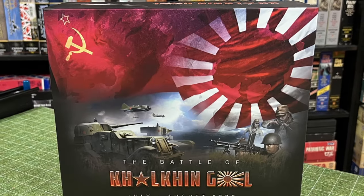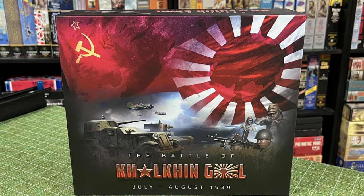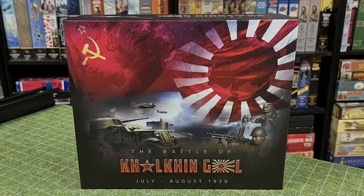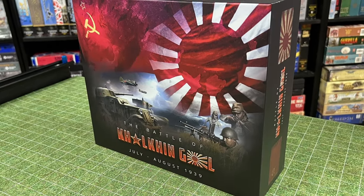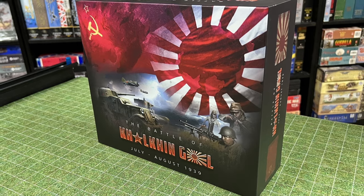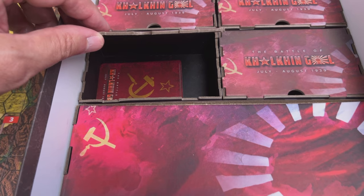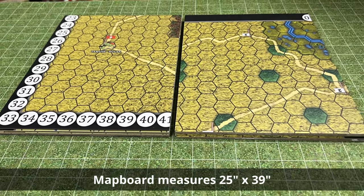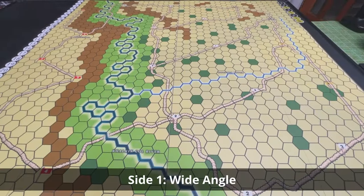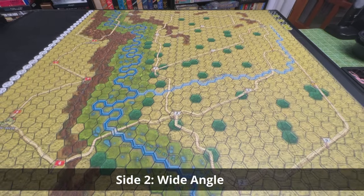Let's take a look at the game's components, with the caveat that this is a pre-publication copy and therefore components are always subject to change. The game includes one game box which is four inches deep, and it includes various compartments that are useful to store counters, cards, and play aids. There is one two-sided mounted map board, and the game will include two versions of the map in different styles.